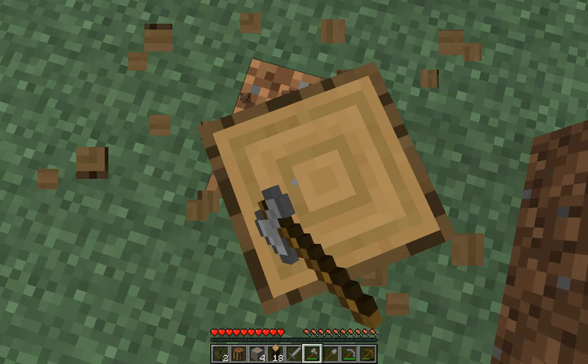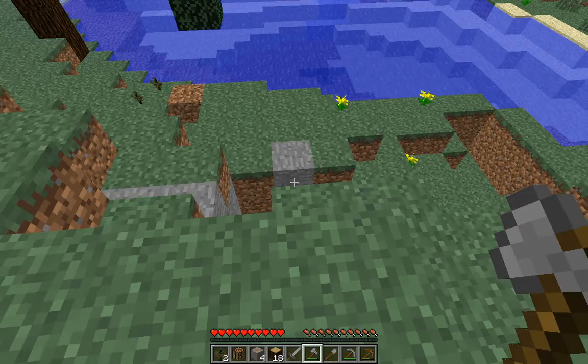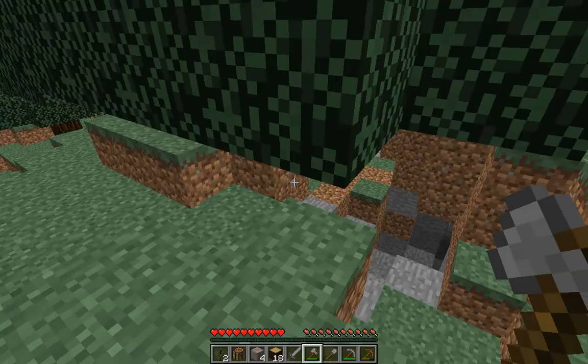That's the lava! Oh, there's a cave here. Can I go down? There's an entrance here — I thought I saw something over here.